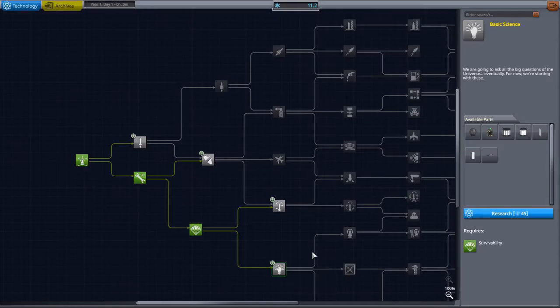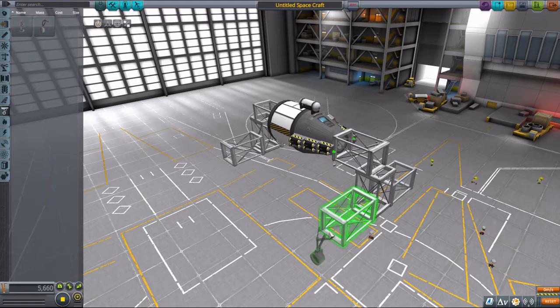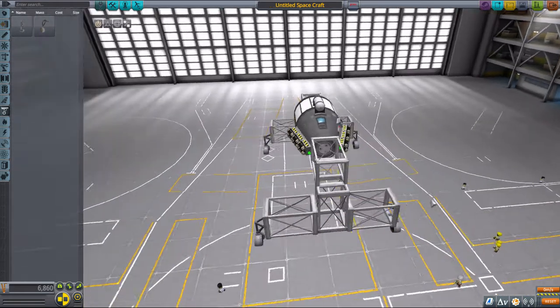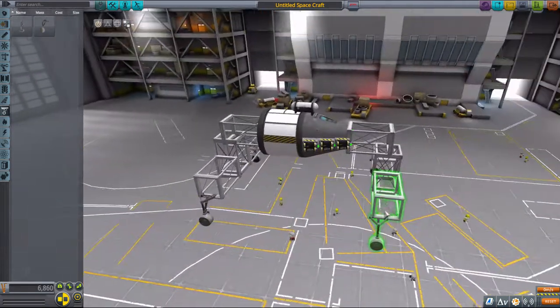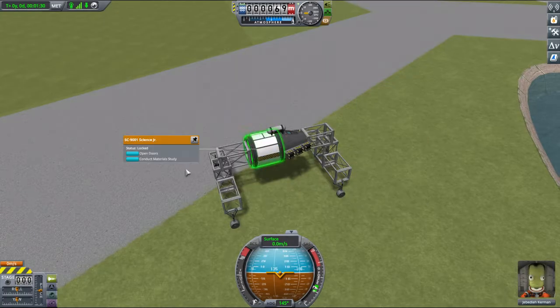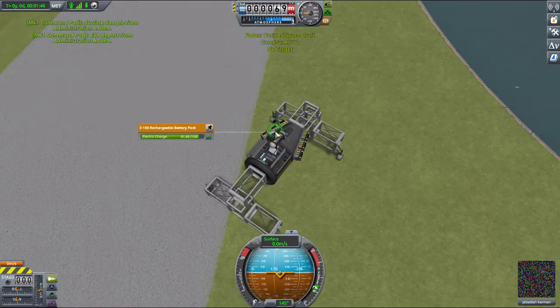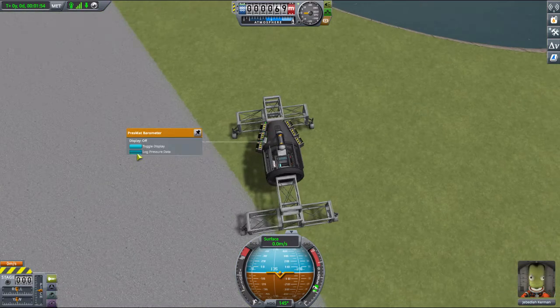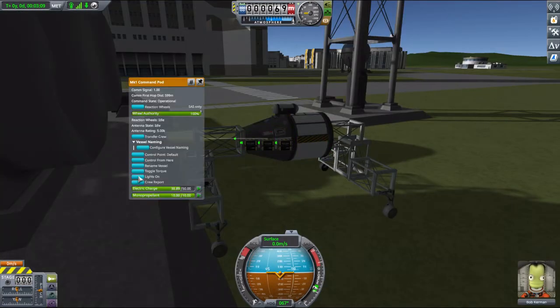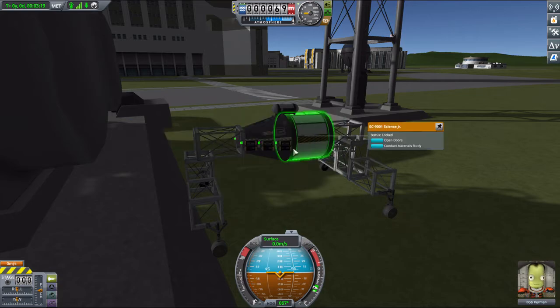That lets us unlock the next node, which includes the barometer. After running the first few science modules at all of the game's available launch pads and runways, we've earned enough science to unlock rover wheels, and now it's time to build our first moving vehicle — a science car. It turns out you can get unique science data from all the different parts of the space center, not just the big ones like the R&D labs or the vehicle assembly building, but even little things like the fuel tanks, so long as your craft is actually touching them when the experiment is run.